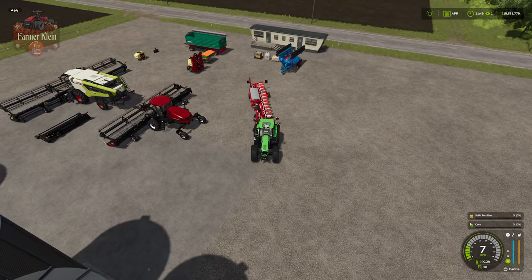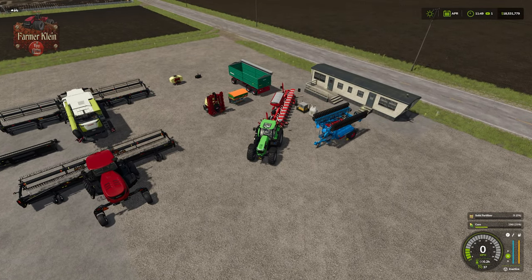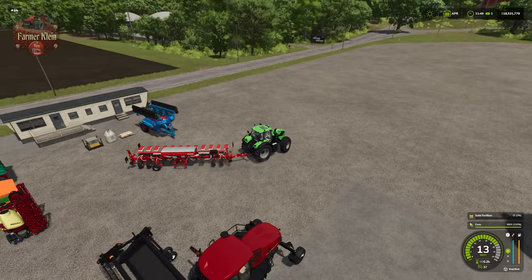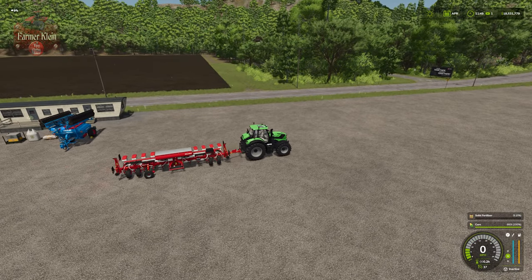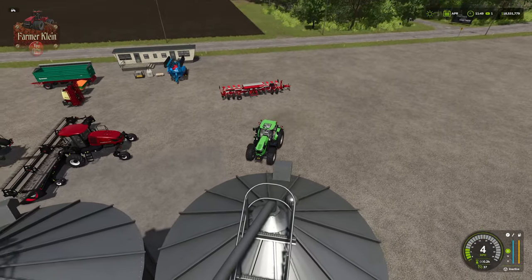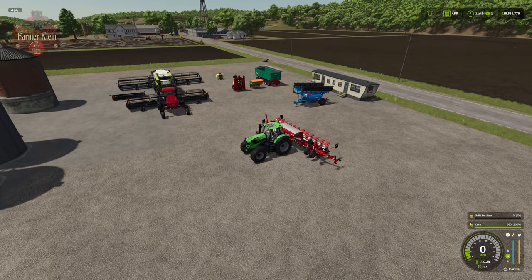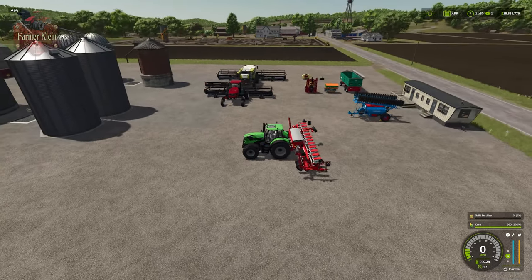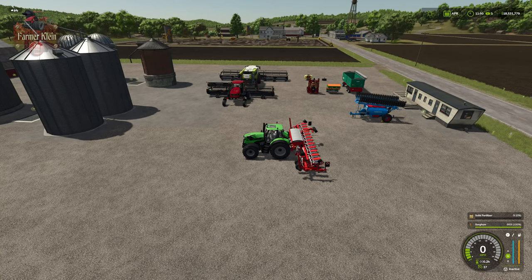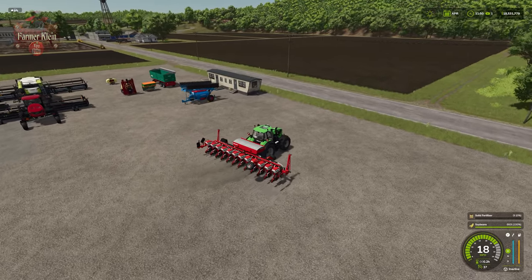This particular seeder has an interesting feature in that it has a transport position and a fieldwork position. I'm going to back up here and load this thing up with seed — it's going to hold a total of 660 liters for the seed. We then reattach in the middle, hit X to fold and put it in field work mode, and hit Y to change over to our soybean seed. We're not going to put any fertilizer in here because the field is already fully fertilized.